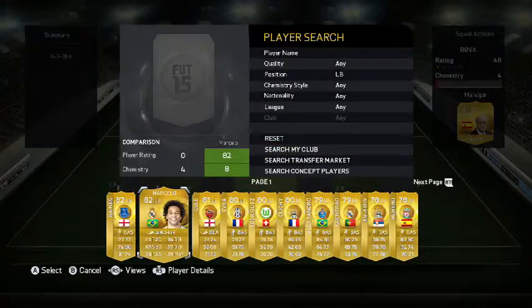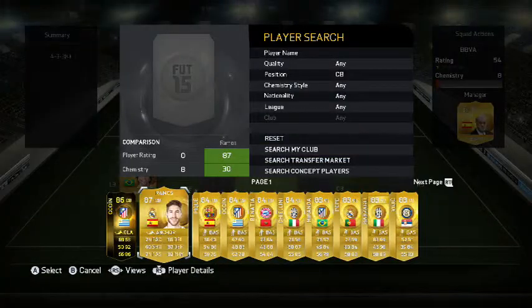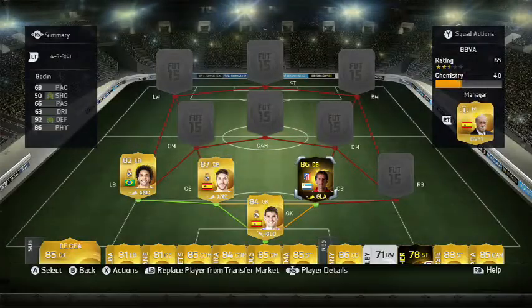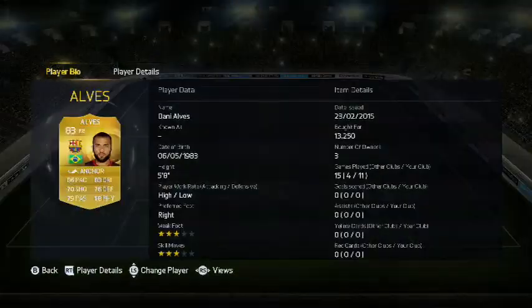Now let's go across to the back four. We have Marcelo, we have Ramos, Inform Gordain, and Dani Alves. Dani Alves has got about 86 pace, 83 dribbling, 70 shooting for a defender — ridiculous. 76 defending, not as good. 79 pace, 68 physical. 3 star weak foot, 3 star skills.